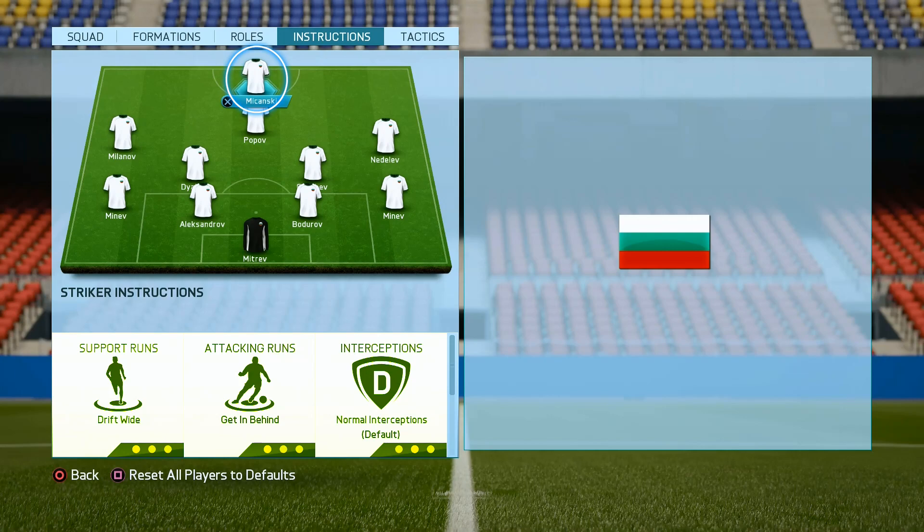Last but not least, our striker will use 'Drift Light' and 'get in behind.' With those settings, he will make as many runs as possible behind our opponent's defenders. Every time you make an attack, you will run in different directions, so it will be really unpredictable and hard for your opponent to stop your striker.